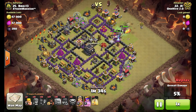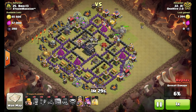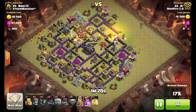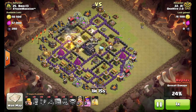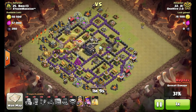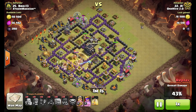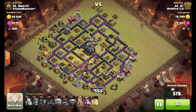He ends up taking out the enemy archer queen. Hogs go down and they start pushing across the base in a counterclockwise fashion. He keeps them healed — no real double giant bomb threats except for in the core by the town hall. He drops heal spells as needed, saved a barb for that builder's hut over on the left side. The second bomb goes off and there ended up being a double set right there, but the pathing in this base was terrible so it was easy to avoid triggering the double giant bomb.